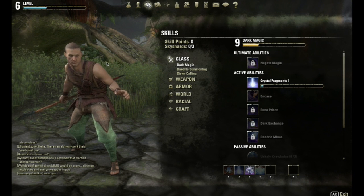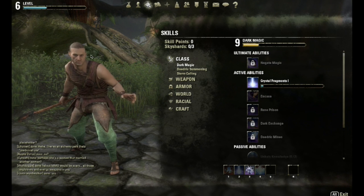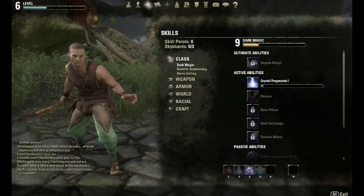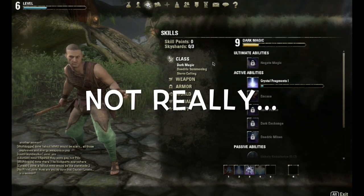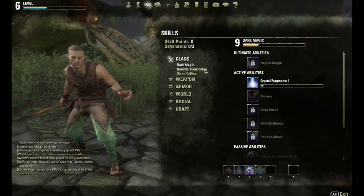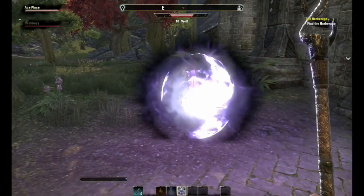Here we have the skill tree for Sorcerer. Sorcerer is the mage magic guy — he has a bunch of cool spells, that's basically his whole deal. You don't really need to put points into stamina unless you want to be a battle mage. Dark Magic is like Destruction from Skyrim — you have cool spells like Crystal Fragments, Encase, and Rune Prison. Daedric Summoning is exactly how it sounds — summoning. You have the Storm Atronach and Familiar, pretty cool stuff.